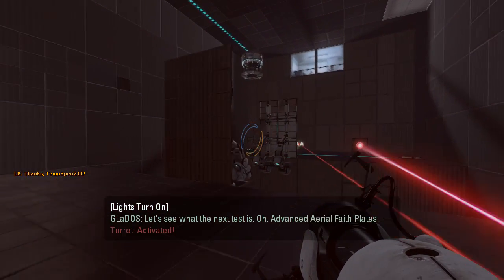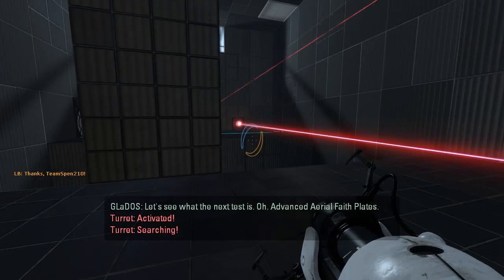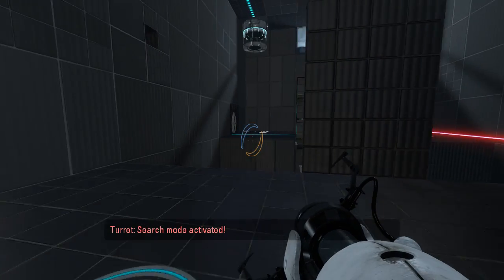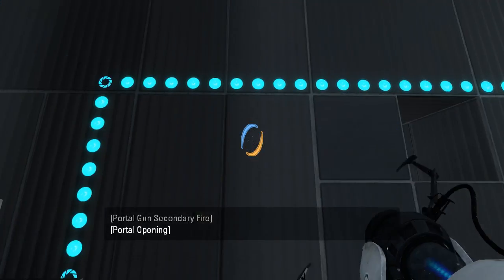Let's see what the next test is. Oh, we already got a turret shooting us right at the door — that's generally not a good sign. This goes to a solid wall. How do we actually get over there? There's a grated panel over there.